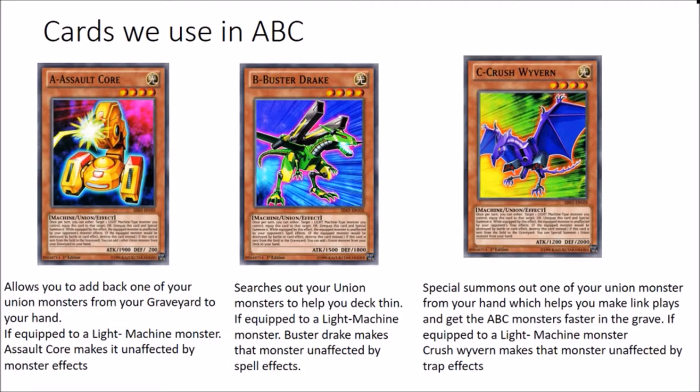So the cards we use in ABCs - of course we have the A Assault Core, Buster Drake, and Crush Wyvern. A Assault Core, if he's equipped to a light machine monster, makes it unaffected by monster effects. And if Assault Core is sent to the graveyard from the field - unfortunately they only get their effects when sent from the field to the graveyard - he allows you to grab back another union monster from your graveyard, which is really nice.